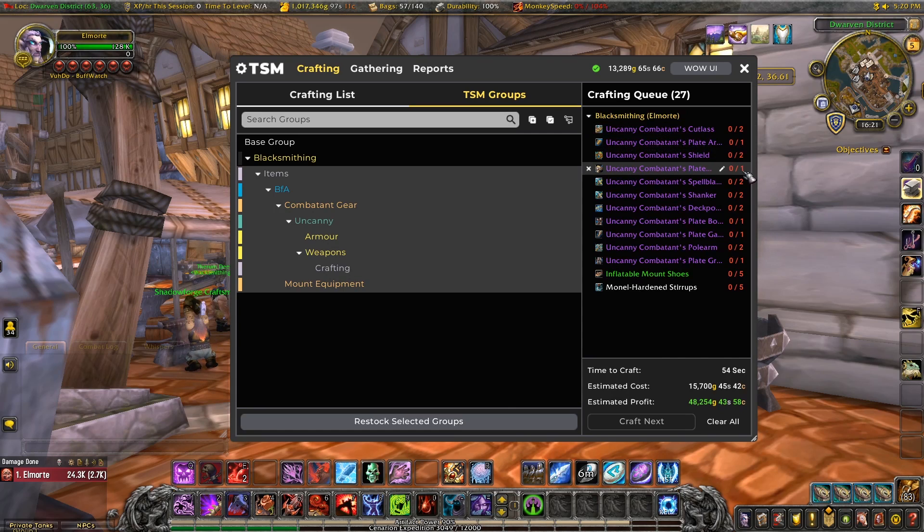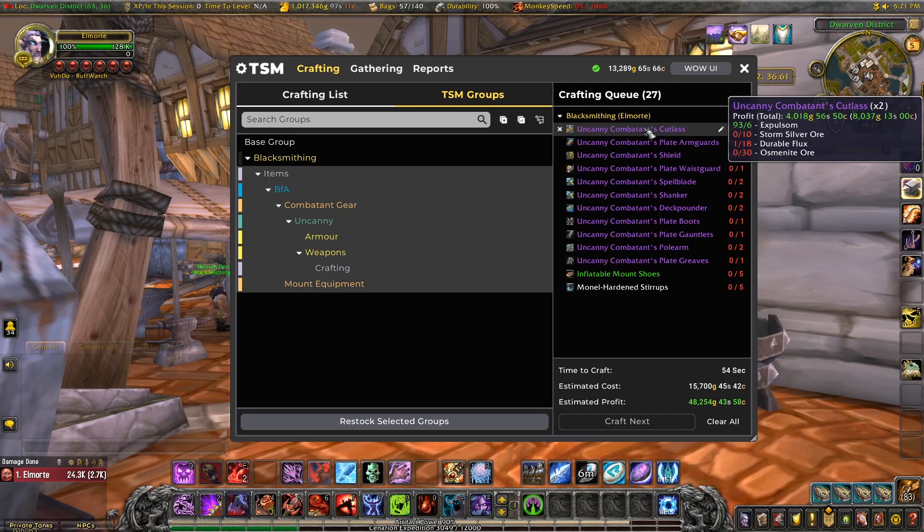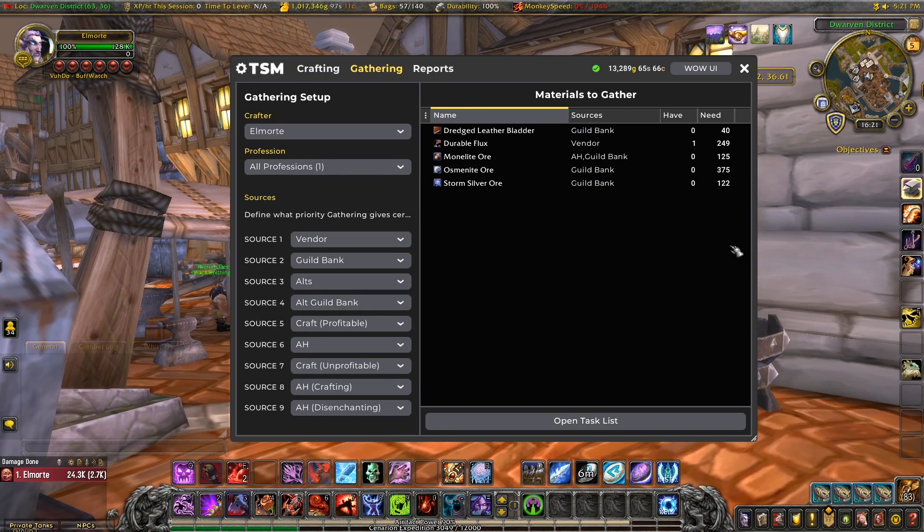As this is the first time we are making the full set of everything, the numbers on the right show us the amount to be crafted. They are colored red at the moment because we're missing materials to make them. We can adjust the width of the column by dragging the middle line. The list itself is ordered by highest profit first. If you hover over the items you can see the profit and materials required. Now if we move over to the gathering tab you can see the list of things we need to collect and where to get them from. The list of sources on the left tells TSM what priority order to use.